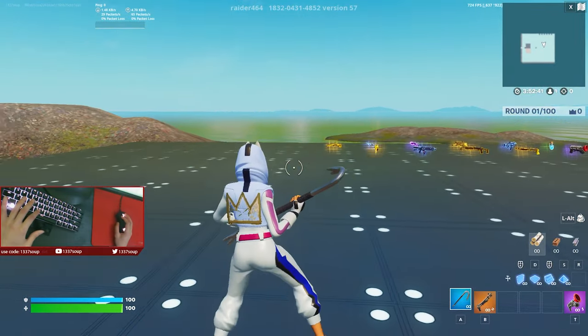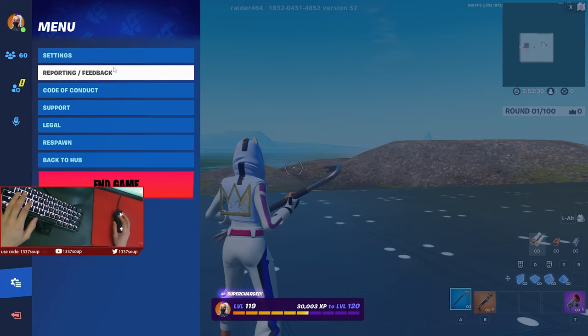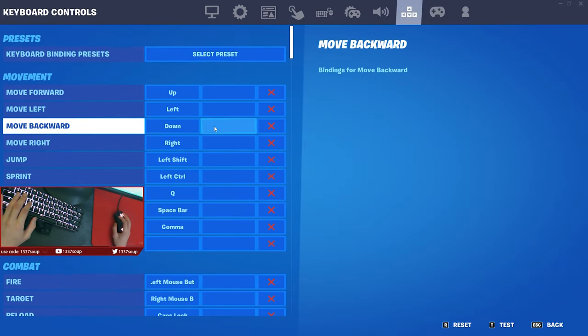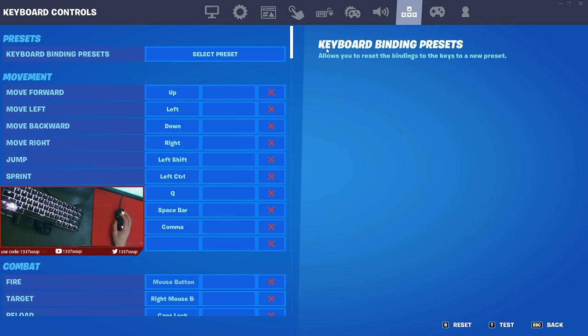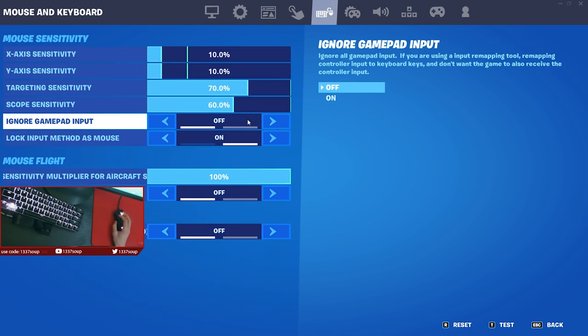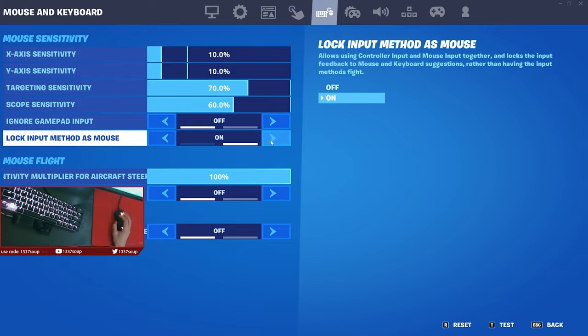After you're done with your anti-micro settings, load up Fortnite and then go to your settings. Make sure your keybinds are set like this: forward is up, left is left, backwards is down, and right is right. Also, you have to make sure that you have these options checked — go to the mouse and keyboard setting, go to ignore gamepad input off, and then lock your input method as mouse on.